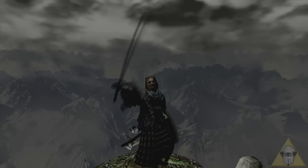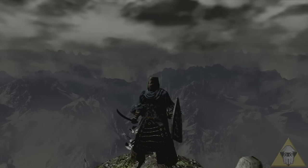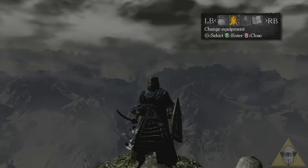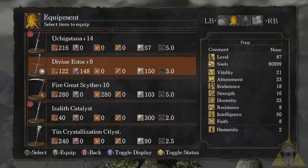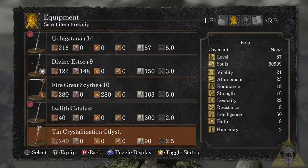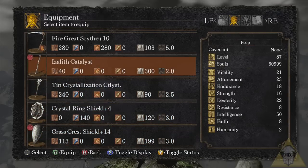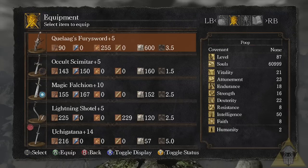Hello everybody, Squidish here. You guys know what's completely awesome in Dark Souls? Upgraded weapons. Upgraded weapons turn Dark Souls from a completely impossible battle against insurmountable odds to a fair fight. They even the playing field and give you the edge you need to get through this retardedly difficult game.